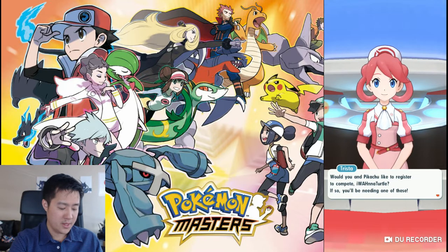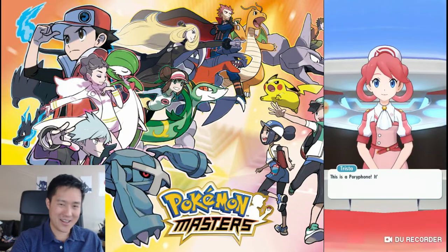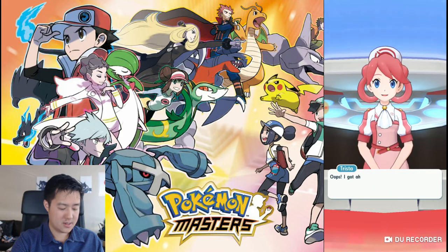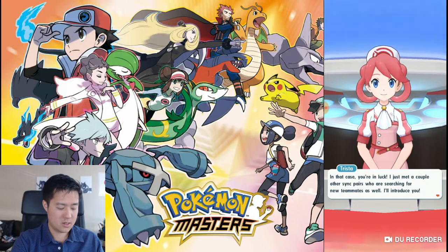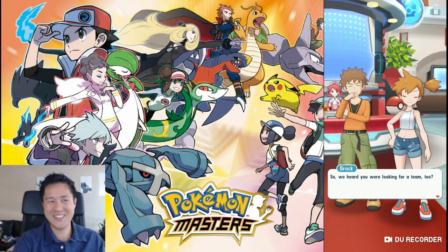You'll be needing one of these — a Pory phone! I love that. It looks like a phone with a Porygon case. Multi-purpose information device. So this game appears to revolve around sync pairs, which is kind of like the trainer and Pokemon combination. And let's see who we meet for our first two pairs — it's Brock and Misty! Didn't see that coming.